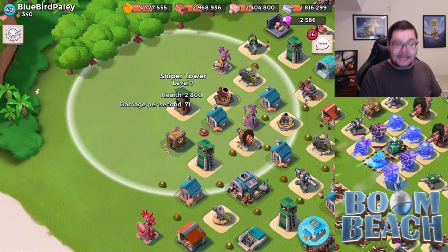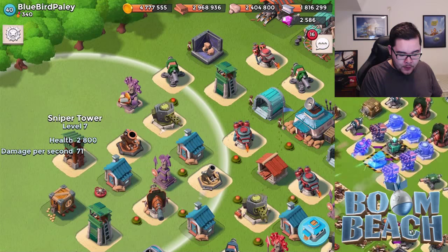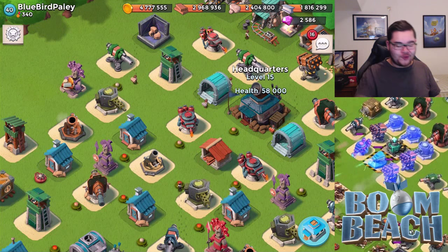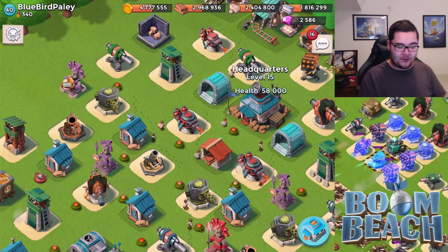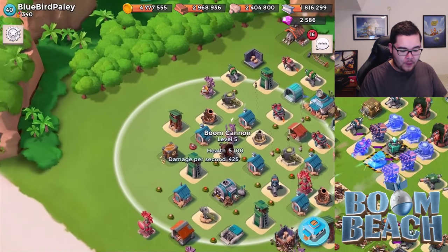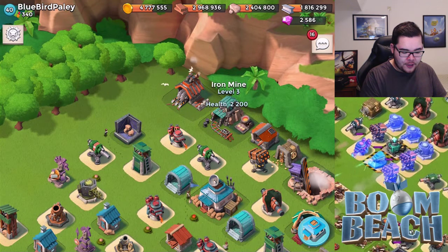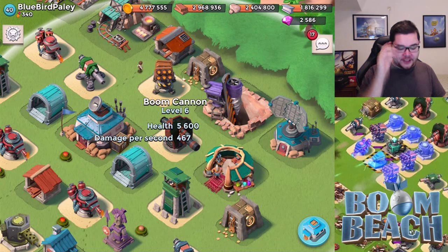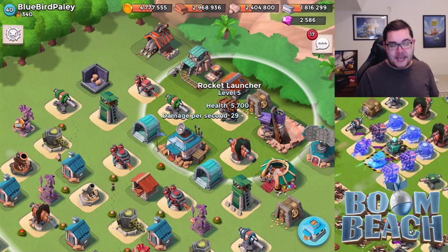It's basically the same thing on the other side — actually, you can do it in even fewer shocks from the left side. Make your way up with one smoke, two, three, four — walking in a diagonal line, just four smokes to reach the headquarters. That is a disaster for a base like this. For a heavy-zooka strategy, people would just avoid the boom cannon, walk all the way to the back, drop a shock on the cannon, take it out, get free gunboat energy from those buildings, then make their way up. This base is incredibly easy to take out.